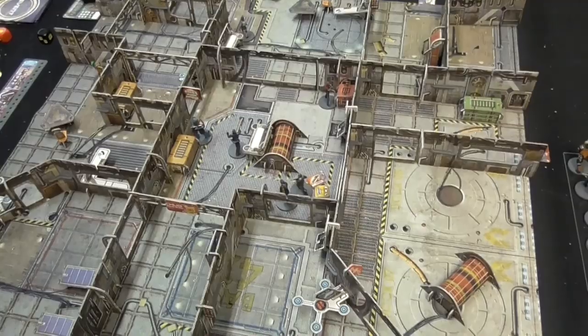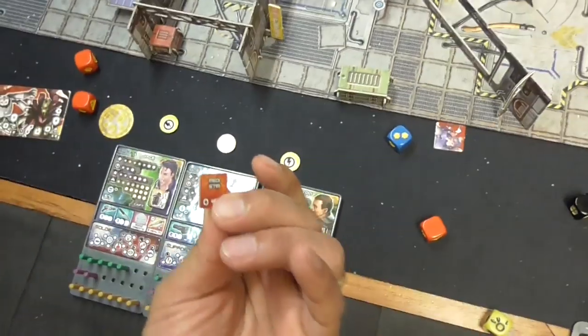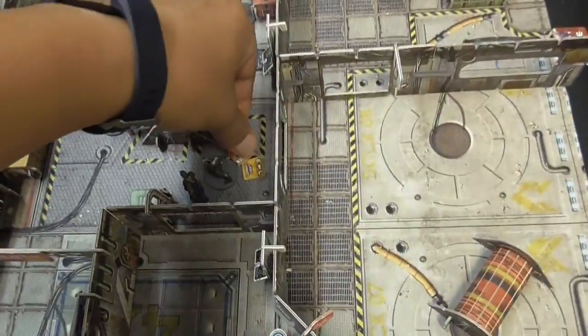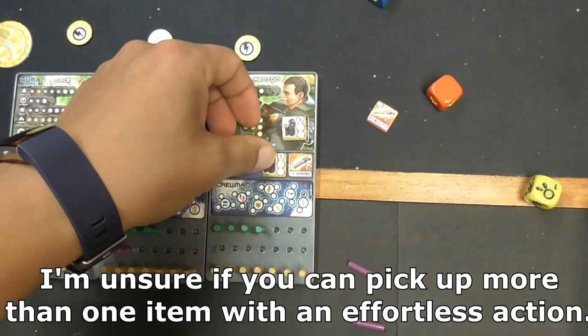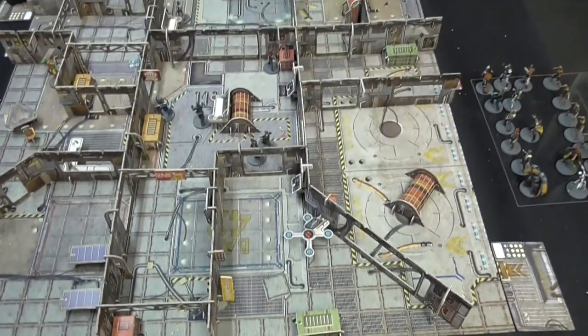That is the hostility phase. Moving on to the traitor phase. First, Renton is going to activate. He's going to drop the item that's worth nothing and pick up the two items I laid down right next to him, because even though he already has a vest, he'll be able to sell that when he gets back to the ship.